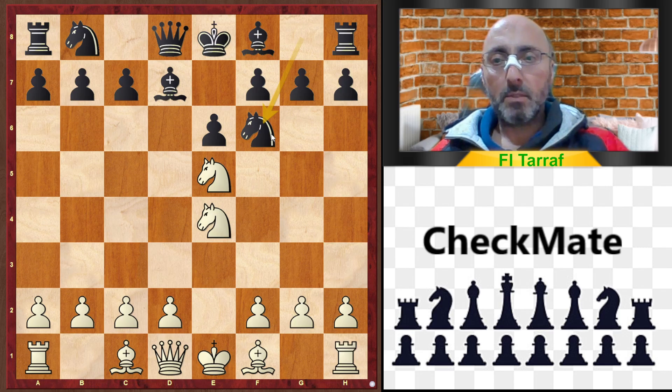Black didn't calculate very well and played a bad move: knight to f6. This is also a standard developing move for the French Defense, but sometimes when you see strange moves, you have to calculate and re-evaluate your position before continuing with your standard moves. Because with knight to f6, it is a tactical blunder.